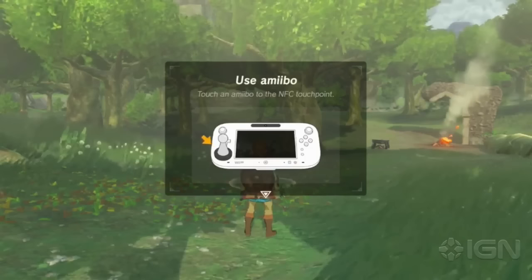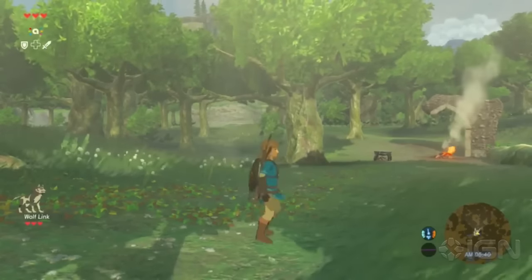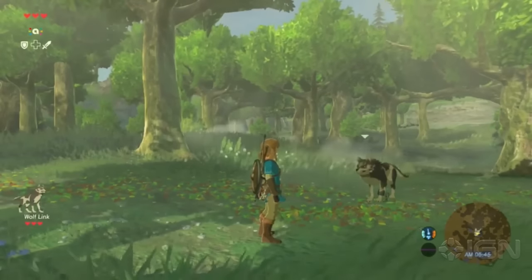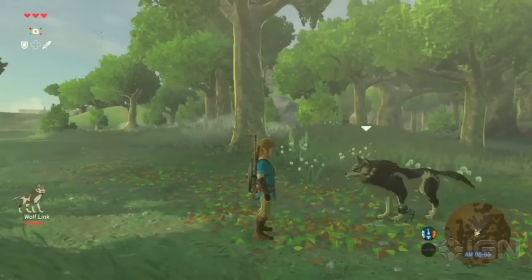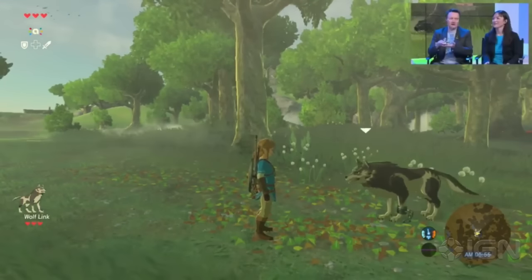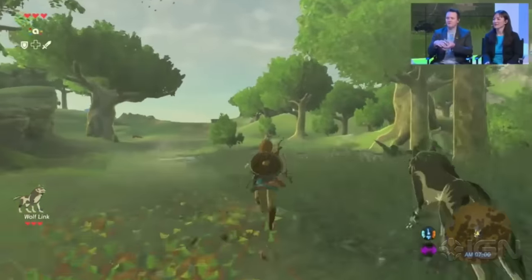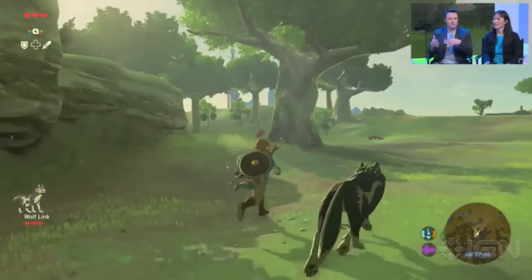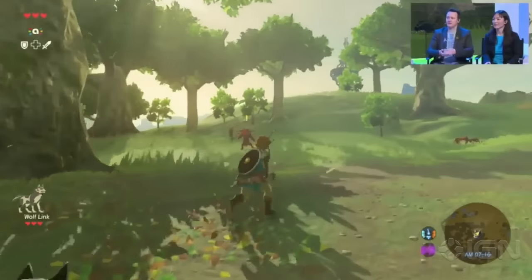You use one of your runes on the Sheikah Slate to give you access to the Amiibo, and we tap it in. There's a slight hiccup — there we go. You may have seen a little effect there, similar to what you see in Twilight Princess. Tapping the Amiibo to the Wii U gamepad in Breath of the Wild will bring Wolf Link into the game as a partner character.